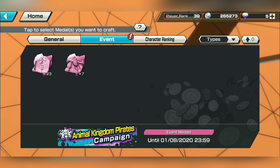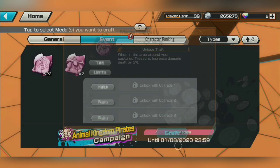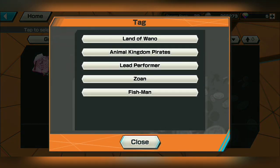Without further ado, let's jump into it and start talking about these metals. We'll start with the Drought metal, which is the easiest one to grind up because you're going to get its fragments a lot faster and it uses fewer fragments to craft — this one uses 10 while the Plague uses 25. The unique trait: when in the area around your captured treasure, increased damage dealt by 3%. It's a good trait — a small amount of damage increase, but every little bit counts.